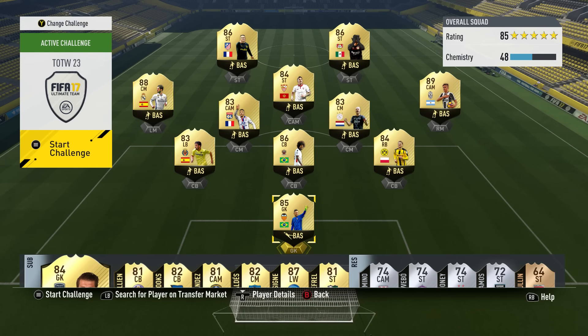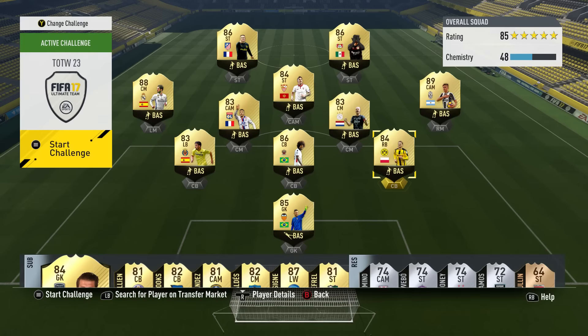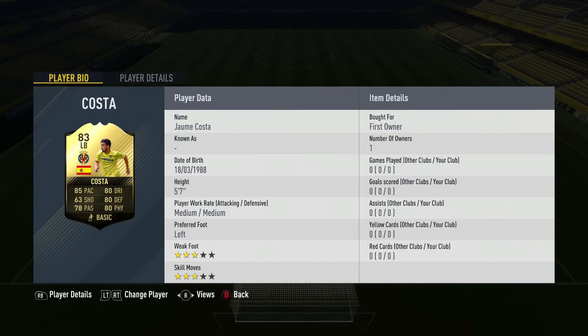First up, let's take a look at Team of the Week and in particular players I wouldn't mind getting. First up, Piszczek in form — I kind of need him for the weekend coming up right now because he plays in the Bundesliga. I've got a full Bundesliga team and Piszczek is definitely the best right back in that league. Then we've got a second in form Dante, the left back — Juanme Costa — he looks really solid and very cheap.